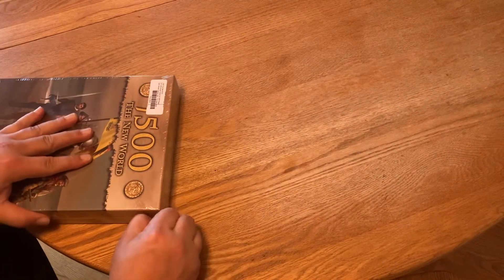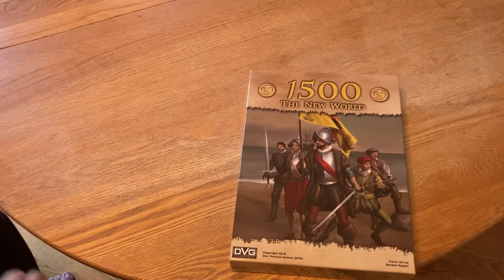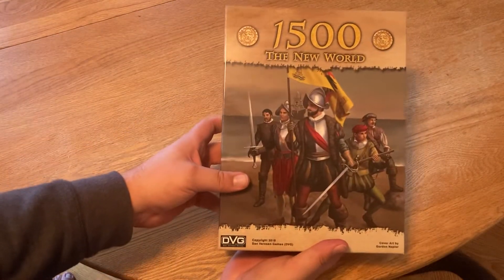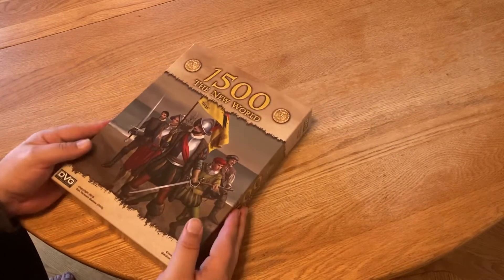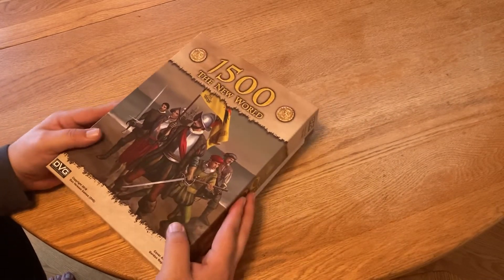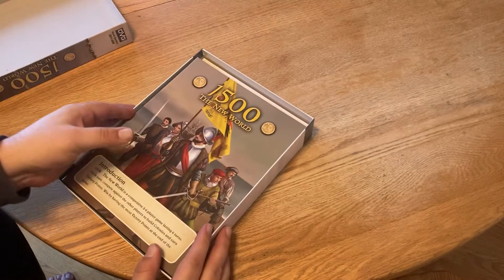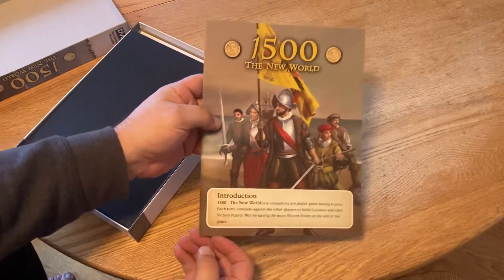Let's see what we got here. I should have brought my knife — I just came to the house from working outside in the War Room. It's a beautiful cover; you've got some conquistadors there. Danverson Games have very good components, specifically for older people — their components are usually pretty big. There's a rule book.